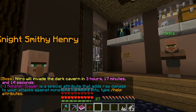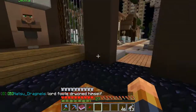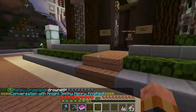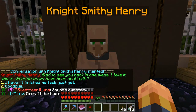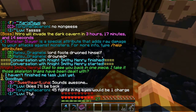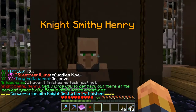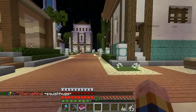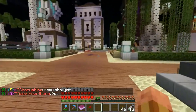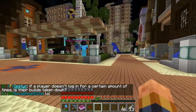Right now he's asked me to defeat 15 skeletons, 15 skeleton horses, and to bring back 15 bones as proof of their kills. Once you do that, I'm assuming he asks you to do something else. It says it finished right there — 'Glad to see you back in one piece, I take it those skeleton traps have been dealt with.' It says I haven't finished the task yet. So once I get the quest done I can come back and he'll give me another one. That is just another feature of Vox Populi — a quest book. That is pretty awesome.